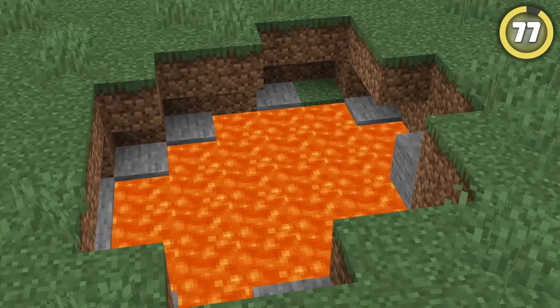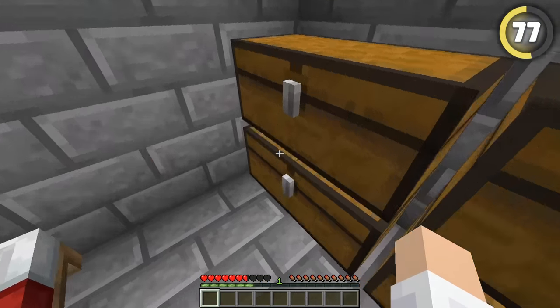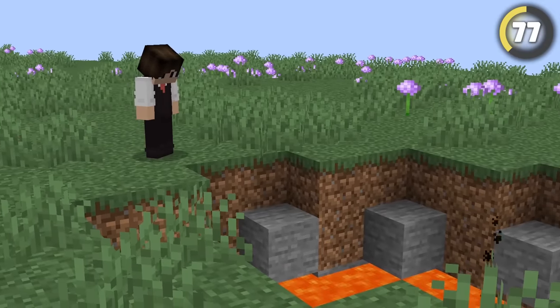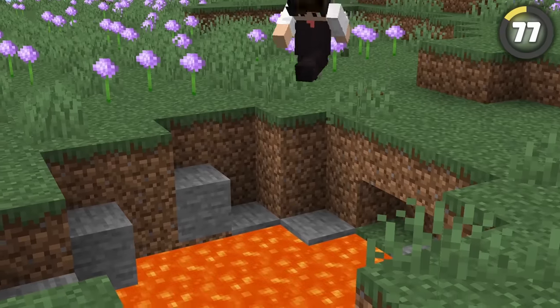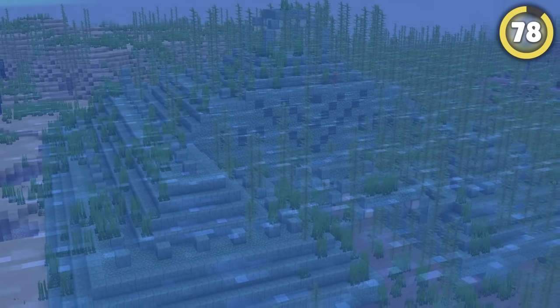If you want something even less suspicious, try breaking a hole beneath a lava pool and placing some water, then building your base down there. Lava pools are totally natural and nobody ever touches them on a server, making them the perfect place to slip into, even if it is a little painful.